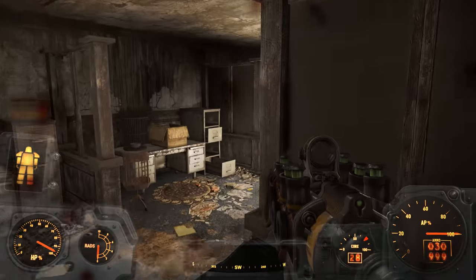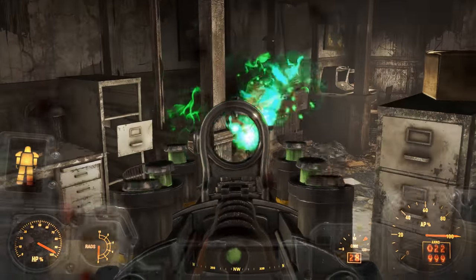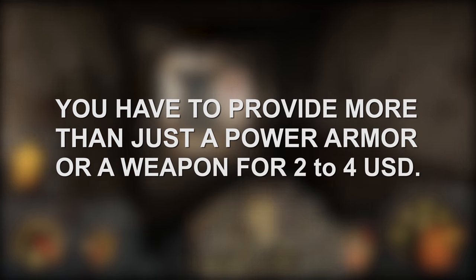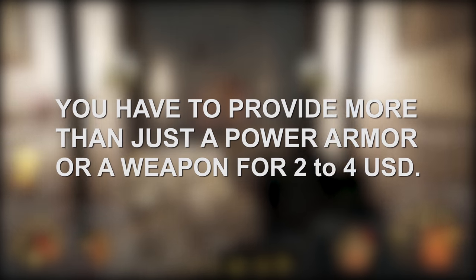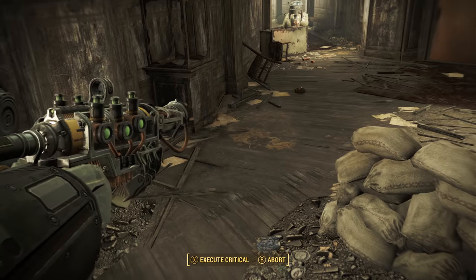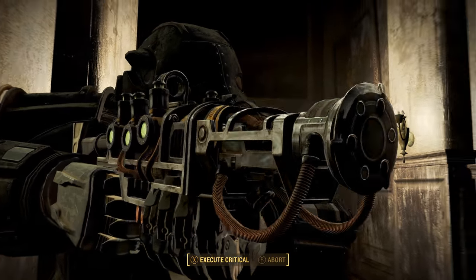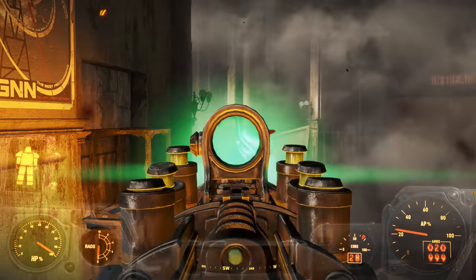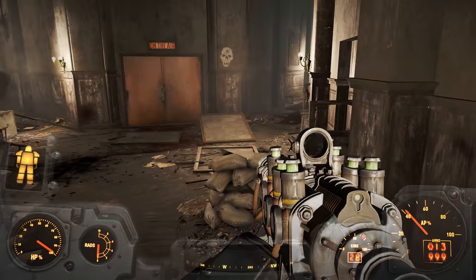The higher the quality of the items on your service, the better the reputation the Creation Club will have. Second, there should be a higher bar set for what is eligible to be sold on the Creation Club service. For example, instead of selling a single suit of Power Armor, maybe you would bundle multiple Power Armors and weapons together in the form of a weapons and armor pack.